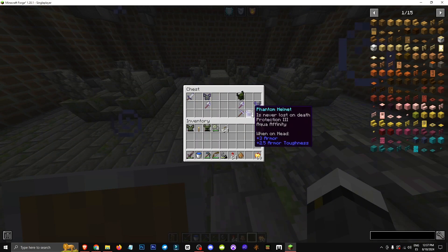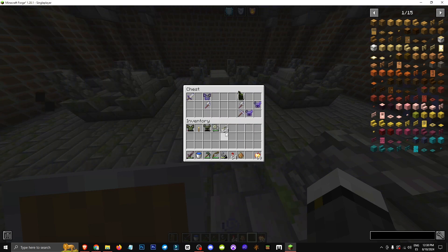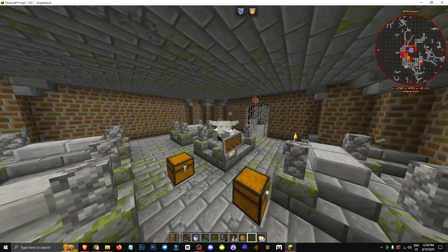You'll get a chest with Phantom Hermit chest plate and night metal tools. No other phantom armor exists, just so you know. By the way, this guy doesn't have legs. As you kill them, you'll get chests with similar loot. Hope you enjoyed — see you in future videos. Ciao!